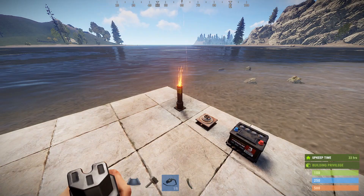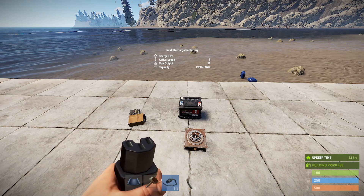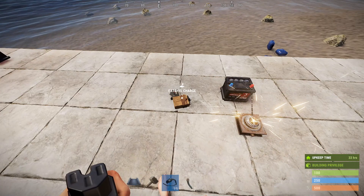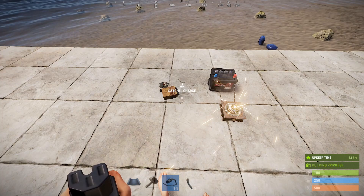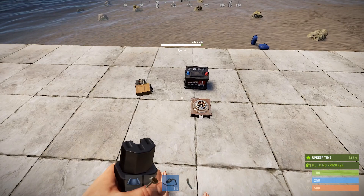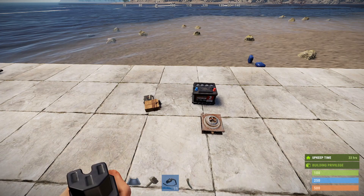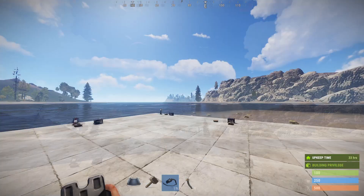Another thing people often ask is whether you can set off explosives with the igniter — and no, you cannot. Obviously I can't place C4 or a satchel charge or they'll just blow up, but if I drop them on the ground, and I can also drop gunpowder or ammunition next to this igniter, you can see that nothing happens. Unfortunately, at this point in the game there's no way to set off explosives remotely with the igniter. I'm sure all of us are hopeful that'll be an element someday, but right now that's not true. So there you have it — with some celebratory fireworks — a brief demonstration of the igniter.